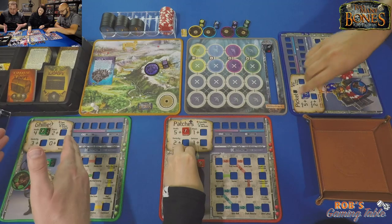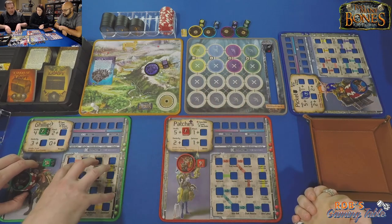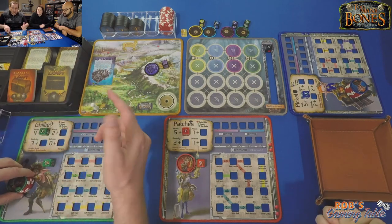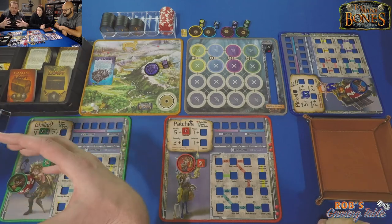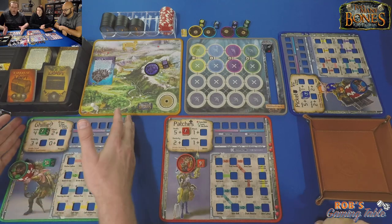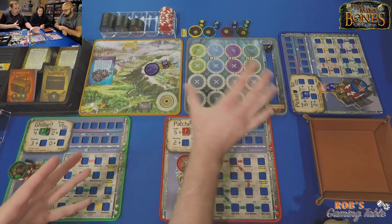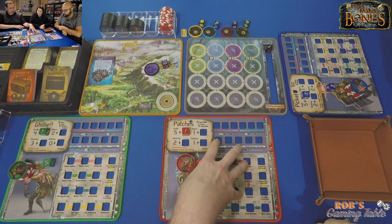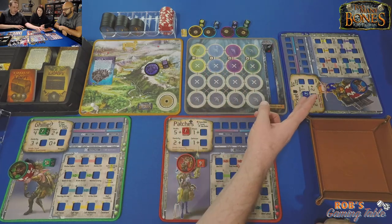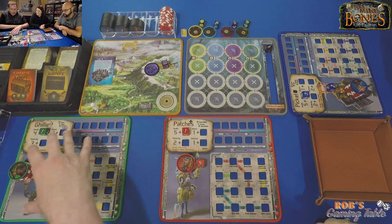I am playing as Gilly, the ranged gear lock. I now have five health, three dex, two attacks, zero defense to start. Ranged means I can target anyone anywhere on the map. Mel is playing Patches, which is the healer, and Justin is playing Picket, which is a more defensive tank-wall kind of guy — looking to take hits for us. Mel's a combat medic, so she'll be on the front lines trying to keep herself alive by healing, keeping Justin alive when his shields fail, and hopefully keeping me alive in the back.